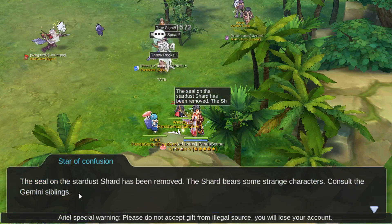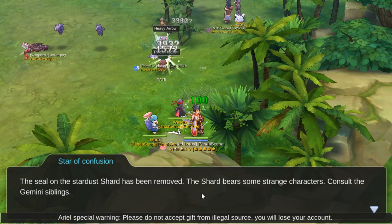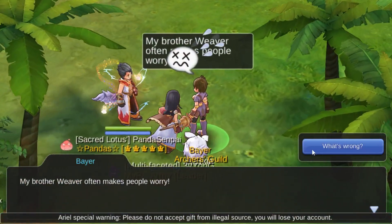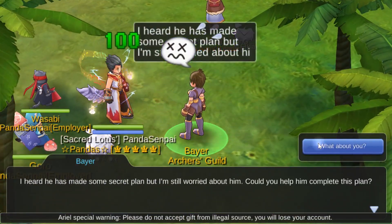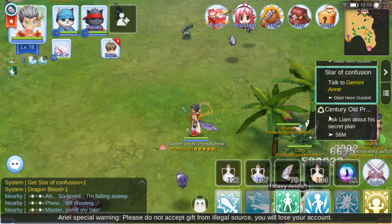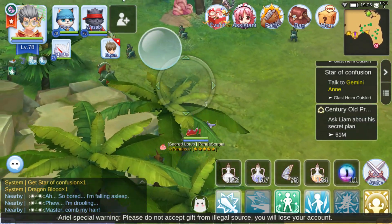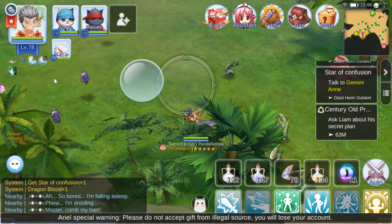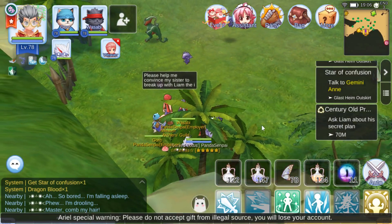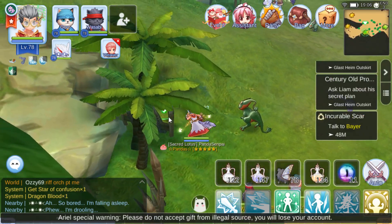Dragonblood. The Sea of the Stardust Shard has been removed. The shards bear some strange characters - consult Gemini siblings. Star of Confusion. We have another quest here. Everything is Glashen only. I'm gonna focus on the purple quest only, and the Star Wands. Or even better, I'm gonna focus on the Star Wands only.